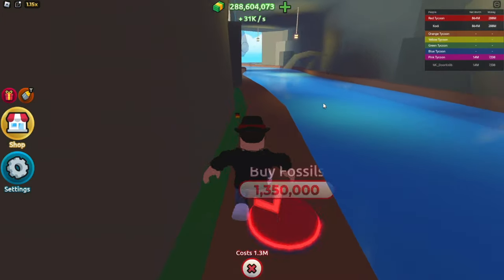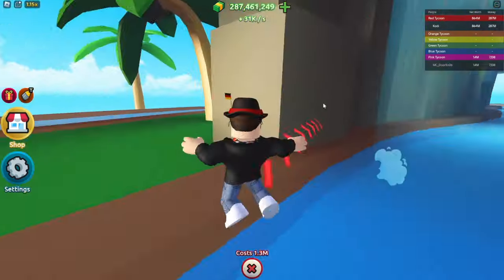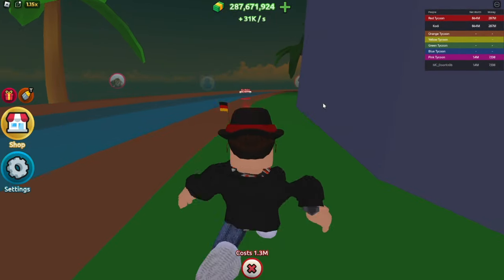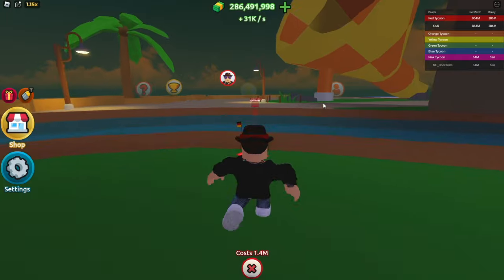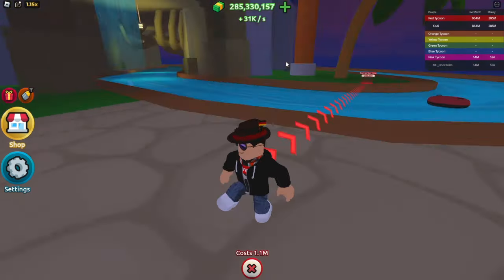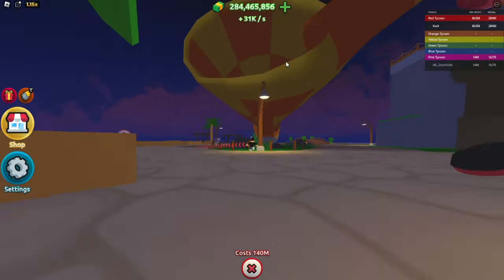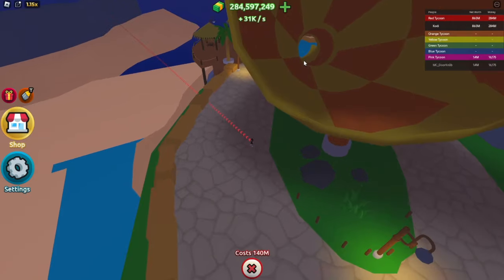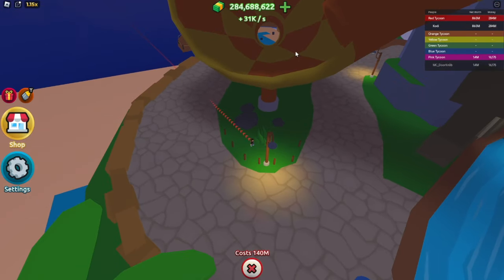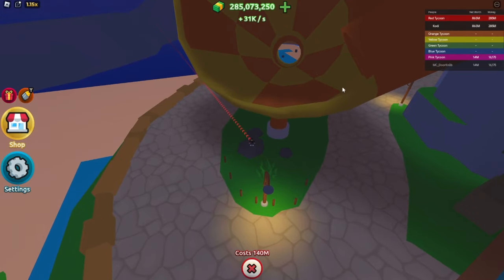A waterfall — nice! Some fossils underneath the cove making it interesting. Water park after dark — nice. I'm going to have to do a lot of saving up for the next update — look how much this update has already taken out of my pocket. Lazy river signs. I have not even finished the entire build yet. Whoa — that is not very safe. I know what it is — it's a bowl!